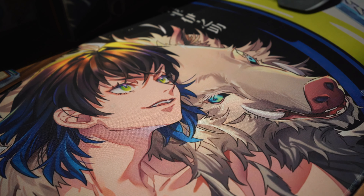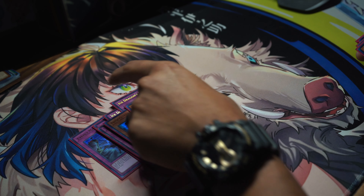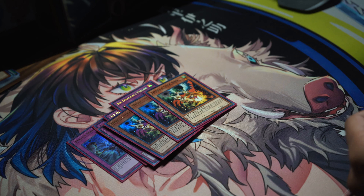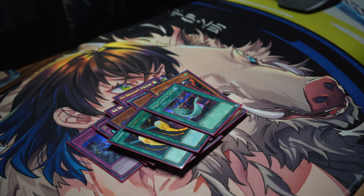On to the side deck. We have three Evenly Matched, three IPDP, three Drill Driver for Floowandereeze — Evenly Matched is also pretty good for Floowandereeze. You got Lancia for Tri-Brigade, then Cosmic Cyclone and one Harpy Feather Duster for the back row. It comes in clutch against Swordsoul with their back row, and back row does affect us very much especially with Strikes. But I can't complain on how it worked today — appreciate y'all, thank you.